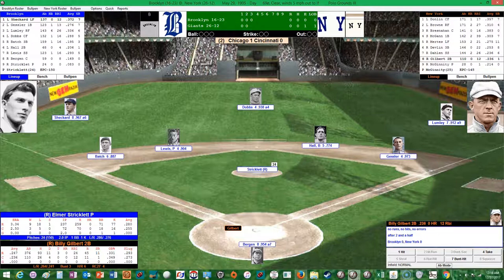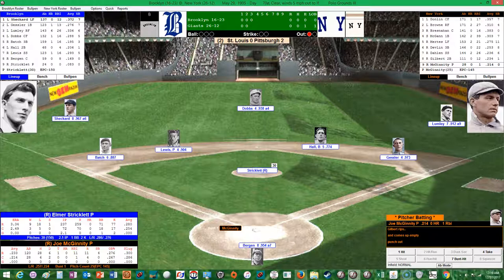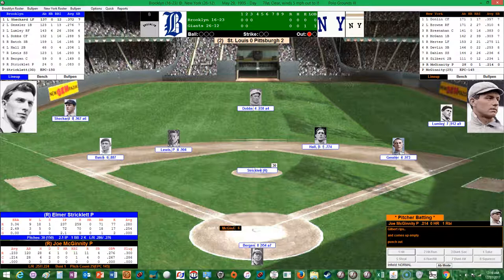The Chicago Cubs have taken a 1-0 lead over Cincinnati in the second. Cubs currently in first place in the National League West. The White Sox are in first place in the American League. Billy Gilbert up now — hitting .236 with 12 RBIs, 11 runs scored, 1 stolen base, and 4 doubles. He strikes out — second strikeout for Stricklett on the day. Joe McGinnity up now, the pitcher sitting .214 with an RBI, 4 runs scored, and 2 doubles. And he's going to get himself a base hit and stretch it into a hustle double as Lumley was a little lackadaisical throwing it in.